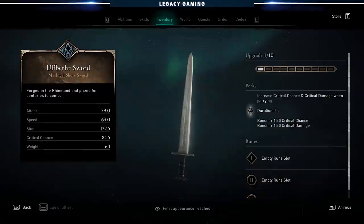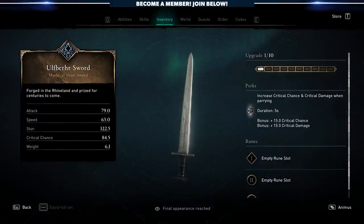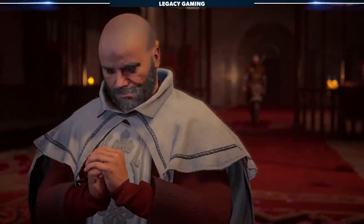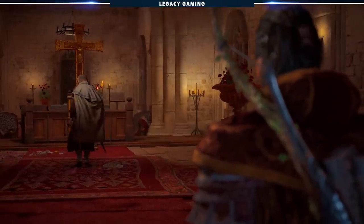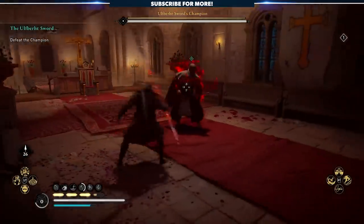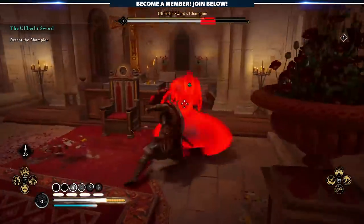This includes Ulfbert's sword, which is a one-handed weapon. It is the second and currently the only free one-handed sword players can get in the game. It gives you an increase to critical chance and critical damage after a parry — a five-second duration giving plus 15 to both your crit chance and crit damage. You can get this weapon right now. I know a lot of players didn't get the Siege of Paris, but you can do the River Raids, grind out the content, and pick up this weapon. There's no way to shortcut it — you'll have to do the questline on the River Raids, then do the champions, and eventually you will claim each of these weapons.